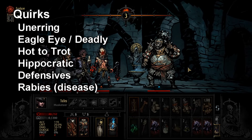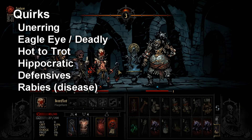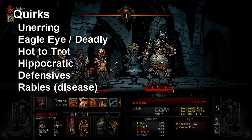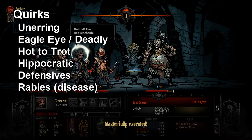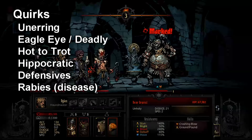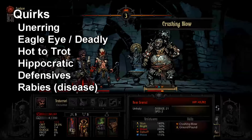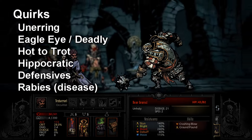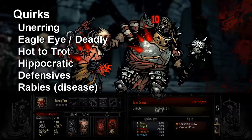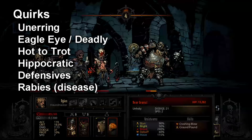Getting more crit on Arbalest gives her more uptime on her crit buff, which is bonus damage against marked enemies. Hippocratic is an interesting quirk for a support Arbalest — having extra healing is a welcomed impact. By having Arbalest with solid healing output, this opens up your team to use something like Vestal in rank 2 or Occultist as a healer with Mark Synergy. There are just a lot of other things you're allowed to do if you have a reliable healer, and getting Hippocratic on Arbalest helps in that regard. Standard defensive quirks — Unyielding, Bleed and Blight resists, Tough, Hard Skin, Steady — are all pretty good on her.